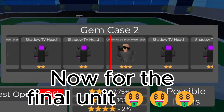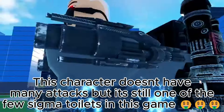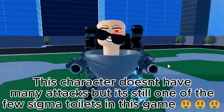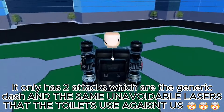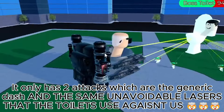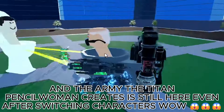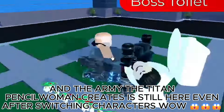Now for the final unit — more playable toilets, let's go. This character doesn't have many attacks, but it's still one of the few Sigma toilets in this game. It only has 2 attacks: the generic dash, and the same unavoidable lasers that the toilets use against us. And the army the Titan Pencil Woman creates is still here even after switching characters.